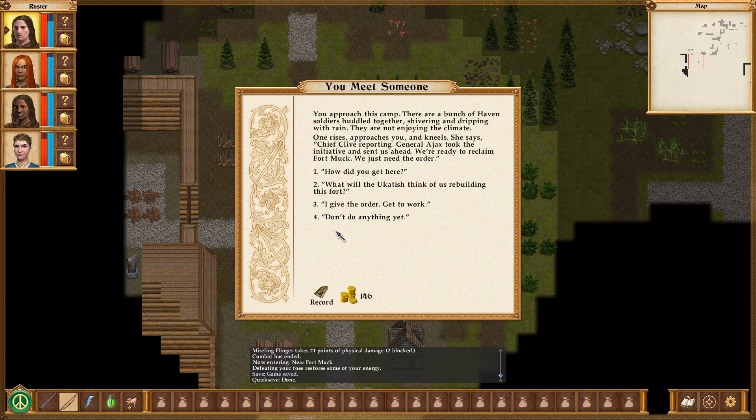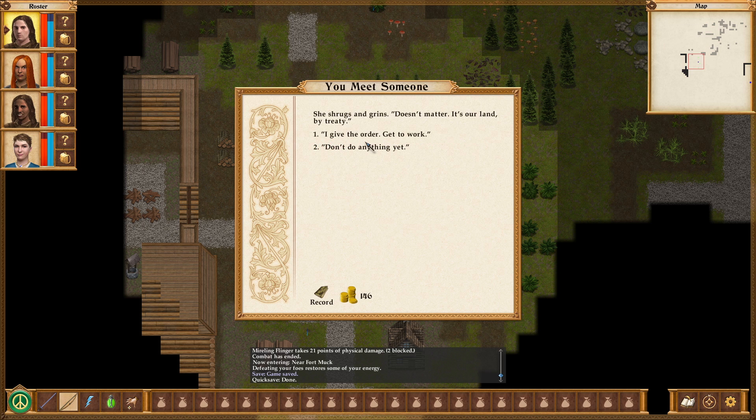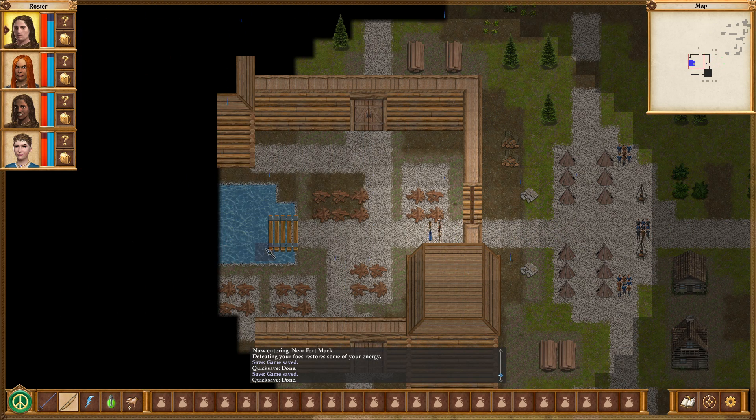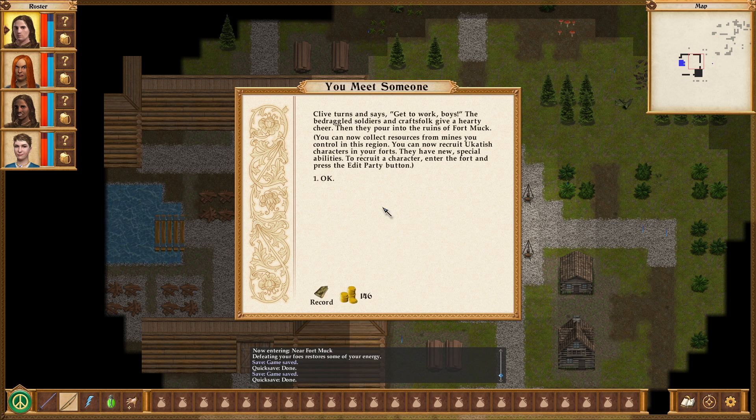You approach a band of workers, some Haven and some Uk'atish, camped outside Fort Muck, waiting for the order to begin work. They tell you to go to the middle of the camp and talk to Chief Clive. Haven soldiers are huddled together, shivering and dripping with rain — they are not enjoying the climate. Chief Clive reporting: General Ajax took the initiative and sent us ahead. We're ready to reclaim Fort Muck, we just need the order. I give the order: get to work! They pour into the ruins of Fort Muck. You can now collect resources for mines you control in this region and recruit Uk'atish characters in your fort.